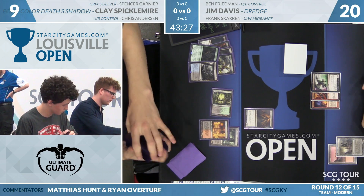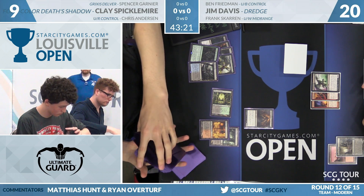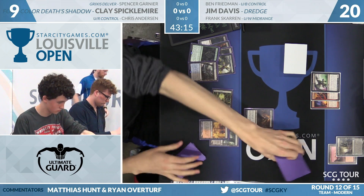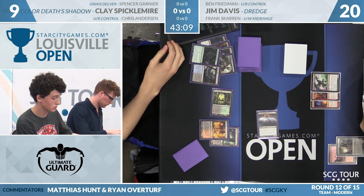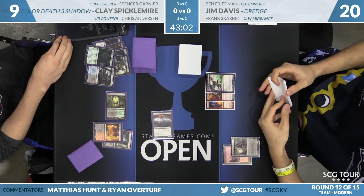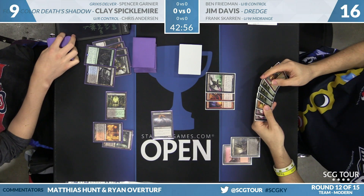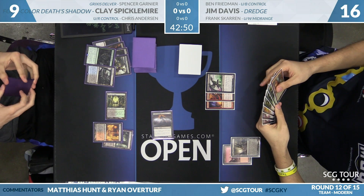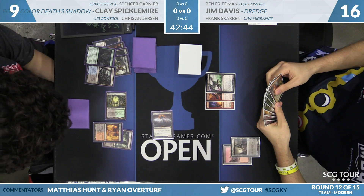Clay's problem so far wasn't that he doesn't have enough mana — it's that his Death's Shadow was a 1/1. More importantly, with Death's Shadow growing up to a 4/4, Stubborn Denial is now just a hard Negate. Before, Jim getting one more land would have meant Cathartic Reunion would resolve; that's no longer the case. Clay deals four, Jim goes down to 16. Jim has three Loams and two Imps, and entering natural discard territory — that's often a very powerful position for the legacy builds of this deck.